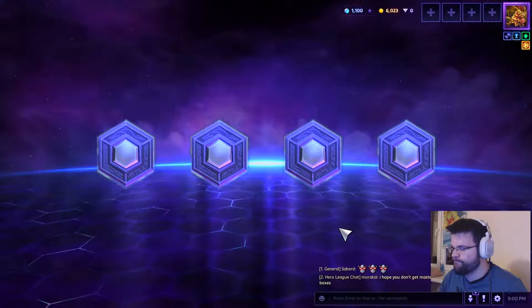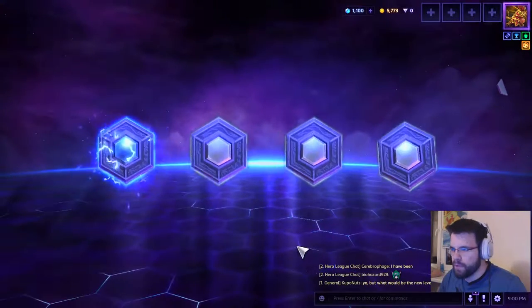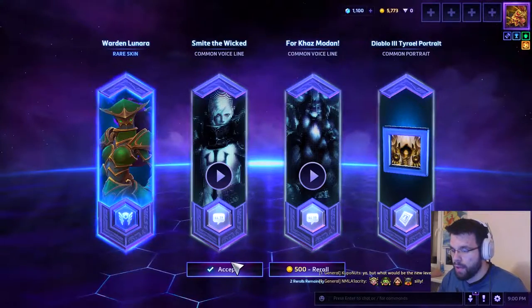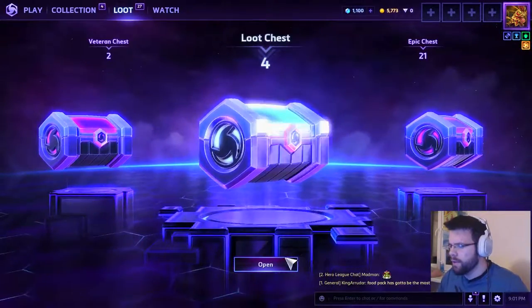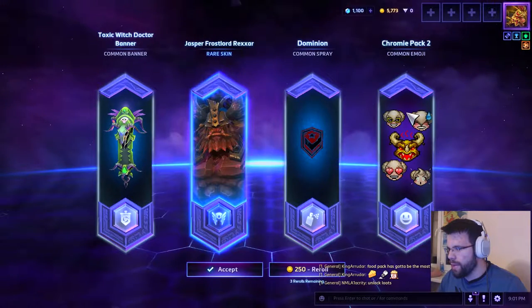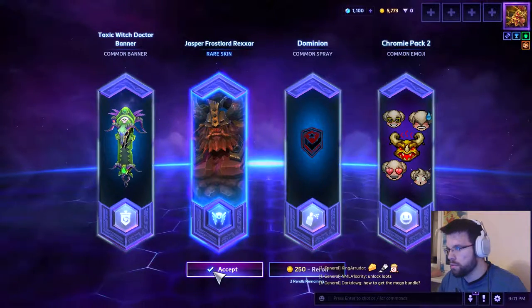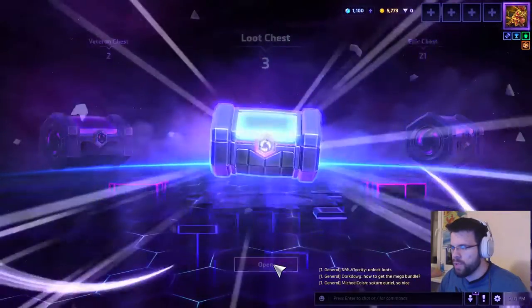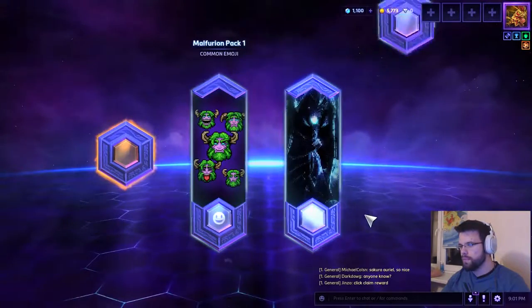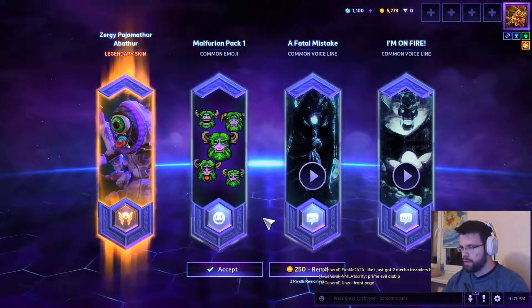Opening the first chest — one rare, some voice lines, a serial portrait, and a new skin. Re-rolling is fine; there we go. Next one: some emoji packs, a spray, a rare skin which I don't have yet on NA, and a toxic witch doctor — I like that skin. Opening another one and getting a legendary: Pyjama Thrall avatar, awesome! And a Zergling — one of the best-looking skins for him, definitely keeping that.